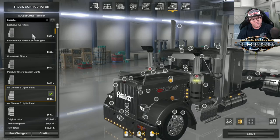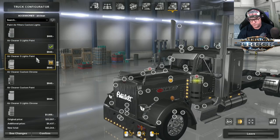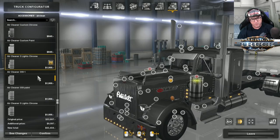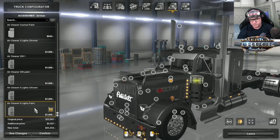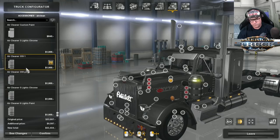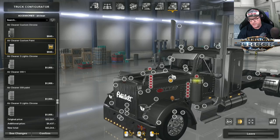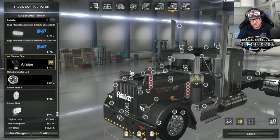Back to the air cleaner — you can choose a heap of different ones, and a lot have the ability to put the snorkel on top as well. I'm going to choose one and put on the chrome air pipe — the chrome snorkel. There we go.